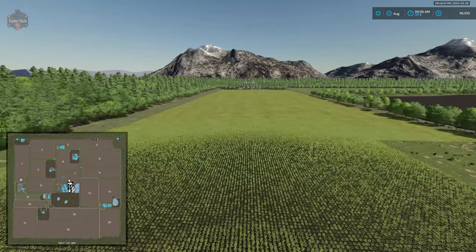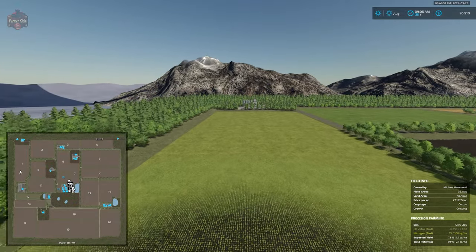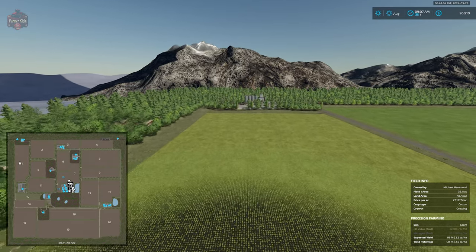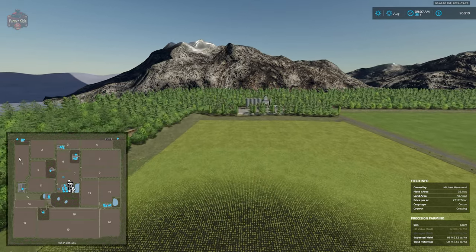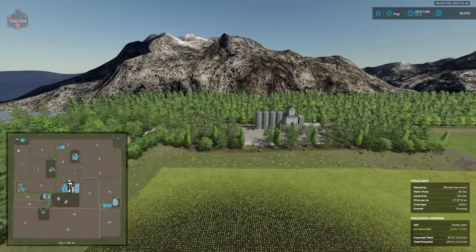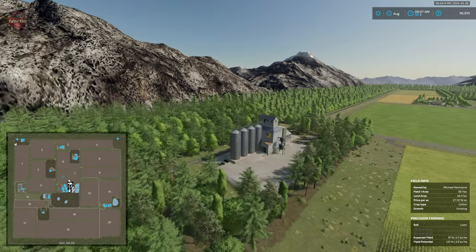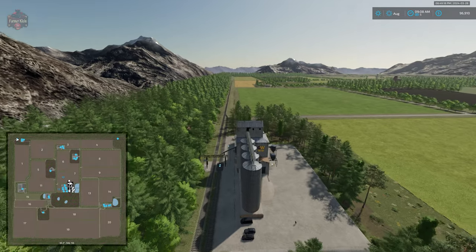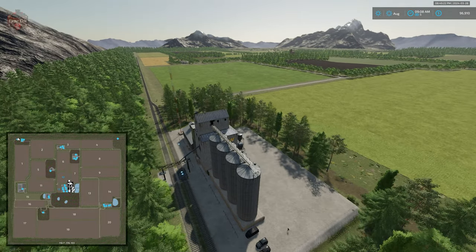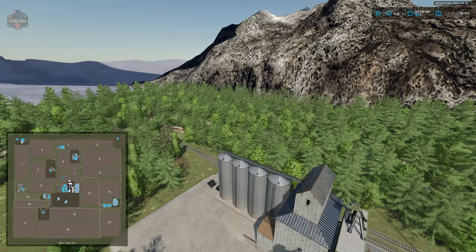With respect to the ability to sell all base game crops, animal outputs, and production items, we're giving the map three-quarters of a point because we cannot sell fabric, clothes, cereal, chocolate, planks, or furniture. Some of those are curious omissions — we have a sawmill capable of making planks. We do have a train transfer station and the ability to rent the train, giving us a train sell point at the edge of the map.